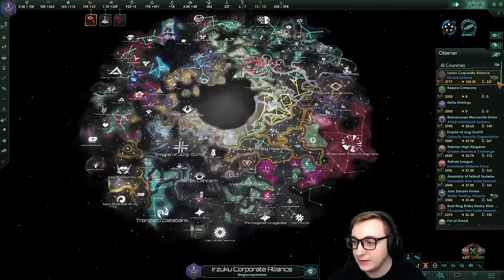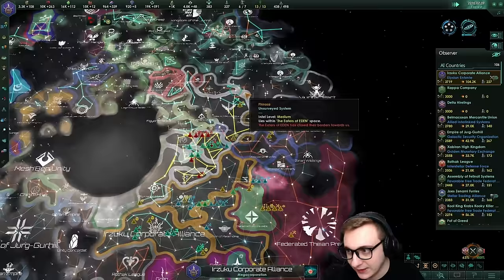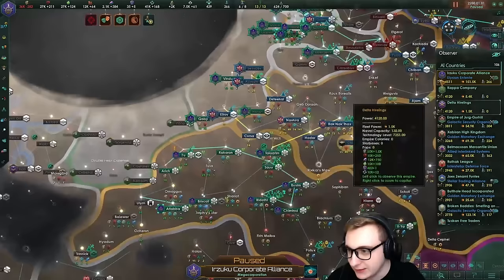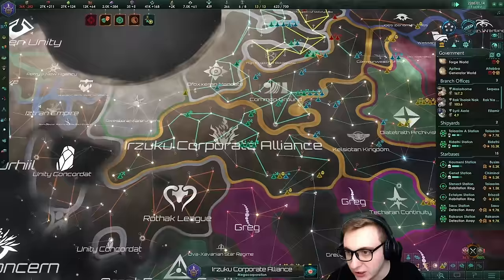There are five more years until the crisis can spawn - five times crisis. There is no way they're strong enough. They're much weaker than the 30 AI empire simulation - I guess that's because there are just so many people, they all get less planets. Let's see if it spawns. Year 80 - there is no crisis in sight. But what does reign supreme is the Idaku Corporate Alliance with 150k. They're still in this war against Paradox Interactive - they've been in this war for like 20 years.